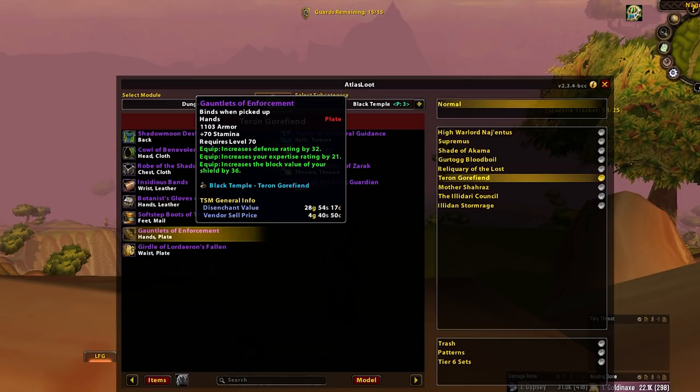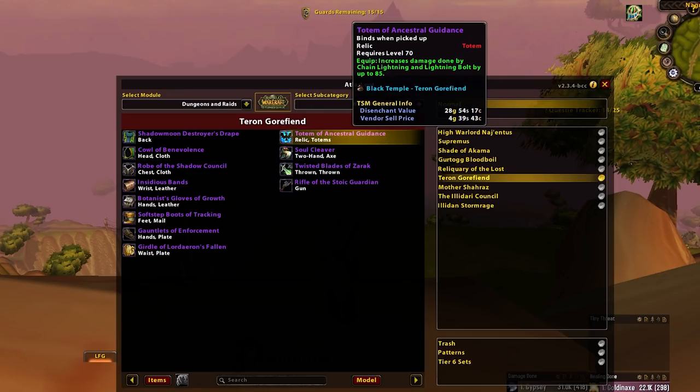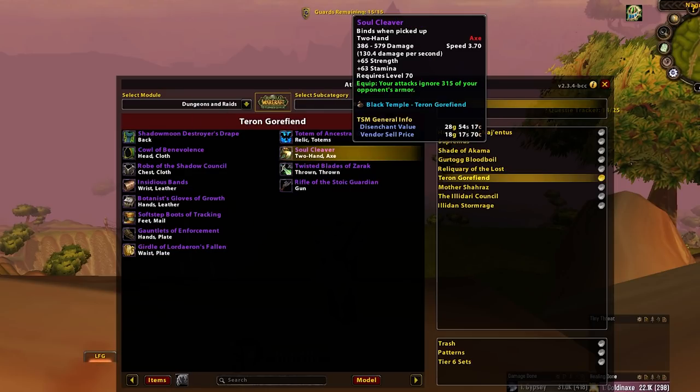Cornets of Enforcement — Prop Warrior BiS. They've got that very special E-word, Expertise of course, and they're chonky. Expertise, Hit Rating, and Chonk — that's pretty much Prop Warrior in a nutshell. Girdle of Lordaeron's Fallen — not bad, but Holy Paladins prefer Girdle of Hope as they aren't haste fiends like the other healers. Totem of Ancestral Grace — strict upgrade for Elementals, shove it on them. Soul Cleaver — pretty good two-hander for Ret Paladins and I guess Arms Warriors too. Swords are ahead by some margin, but it's okay. Main spec over off spec.